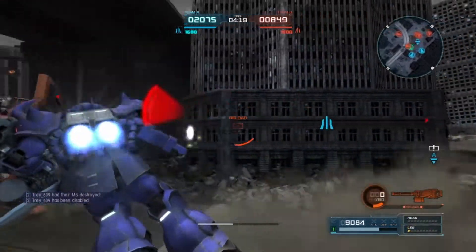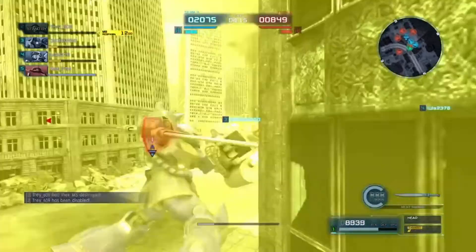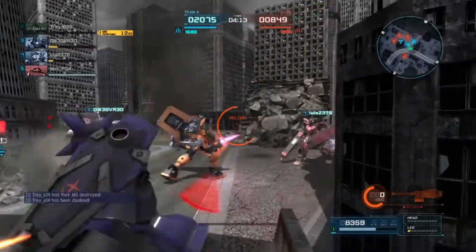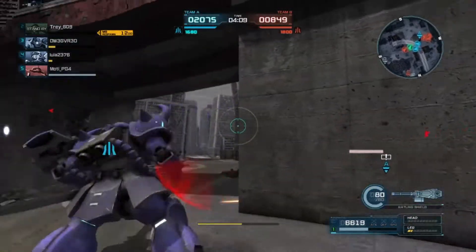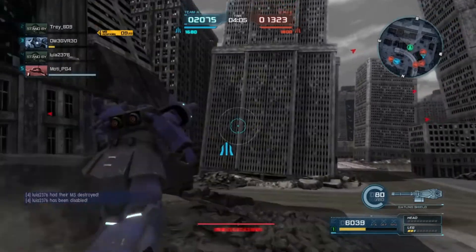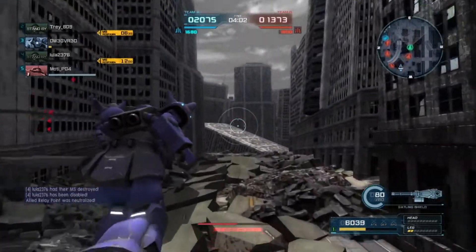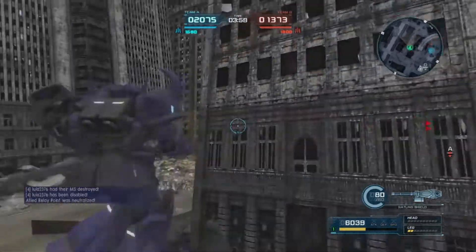That cyclopean sensor on the Gouf and Zaku's head looked even more menacing with the mono-eye, making it look like a giant angry barbarian cyclops — and in many ways, that's exactly what it was. The Gouf was first produced and given to Zeon's best pilots, and since it was a limited production run and they just couldn't field enough of them, they gave it to their very best.